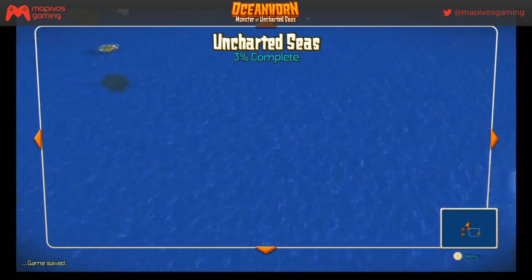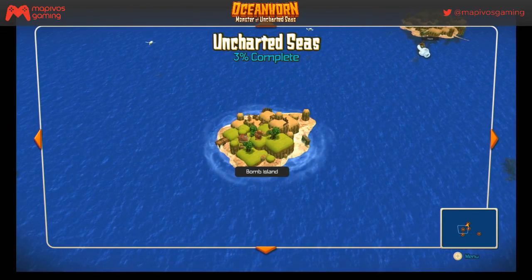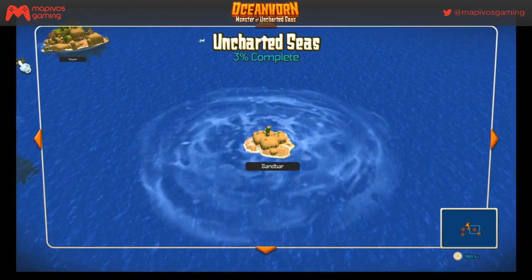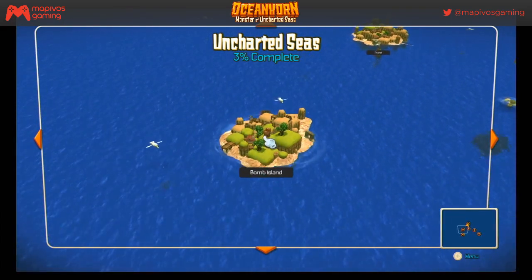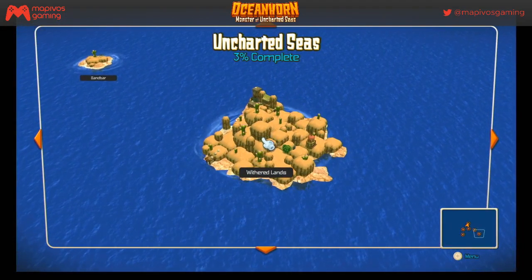I think we're done with To Carl — we gotta keep going and explore more. We've got Withered Lands, Bomb Island, and Sandbar unlocked. We can go to Bomb Island, Sandbar, or Withered Lands.